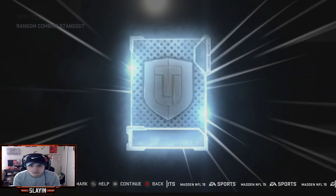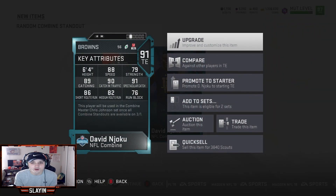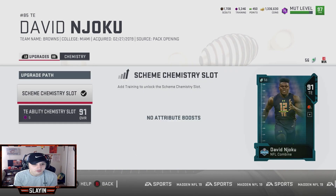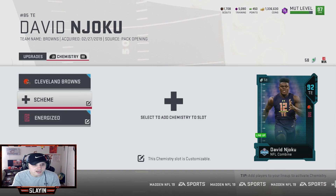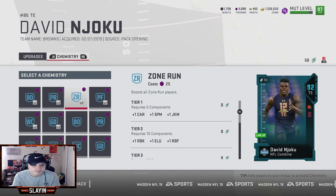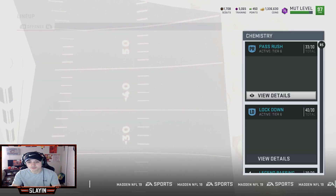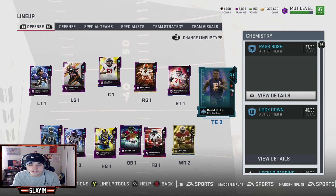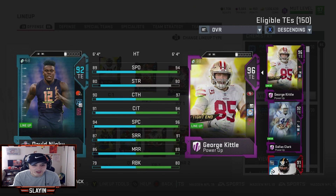There he is! Let's go baby — 91 David Njoku! Let's upgrade him. I want to see what he looks like in the lineup — put some zone run on him. He might be able to spin. 92 overall. In the Browns theme team he's going to be crazy: 89 speed, 80 strength, 90 catching, 91 catching traffic, 94 spec catch.